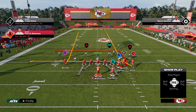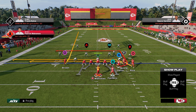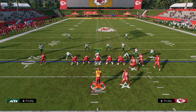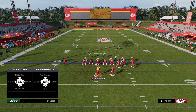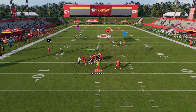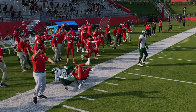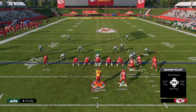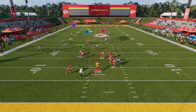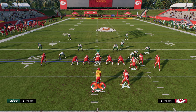The setup for Dagger is simple: take your slot receiver and put him on a drag, and put your outside receiver on a post. This route combination is one of my favorites for attacking both man and zone coverage. Our first read is the fade on the left side, but really we're looking for this post route — it gets consistent separation against man coverage and they'll have to user it. If they are usering the post, look for the drag across the middle, and if that's not open, the tight end's in-route will normally be available.